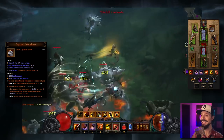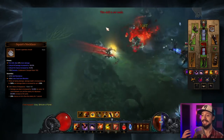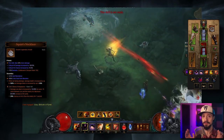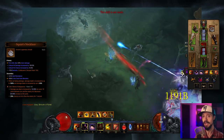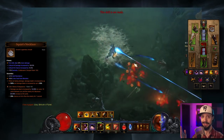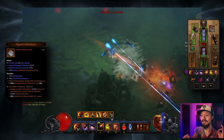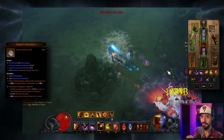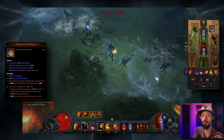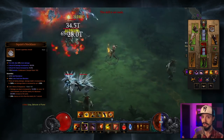For our legendary gems, we're going to take Zei's Stone of Vengeance. Damage you deal is increased for every 10 yards between you and the enemy, topping out at 50 yards — which is half a screen's distance. If you see enemies at the edge of your screen, that is the highest damage bonus you can get against them. We also have a 20% chance to stun on hit. Note that with sentries, Zei's scales off of your position, not your sentry's position. So as long as you are half a screen away, it doesn't matter if your sentry is literally on top of the monster — you are gaining the full benefit of Zei's.